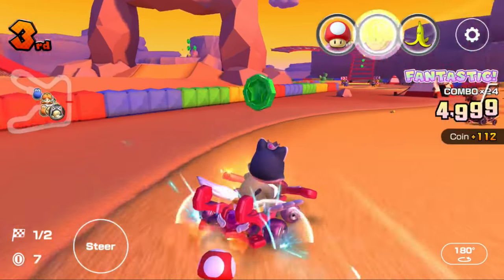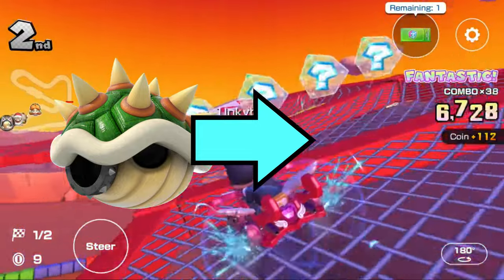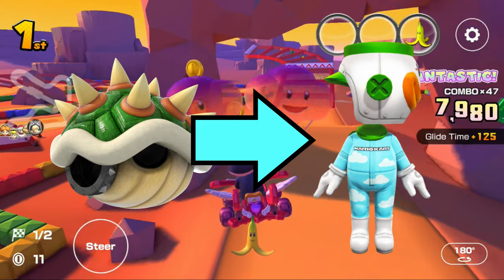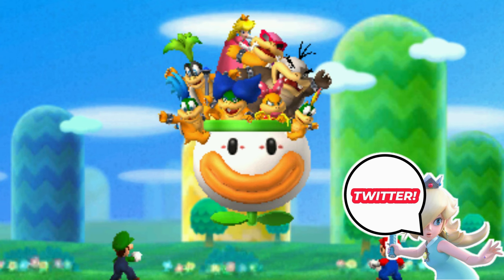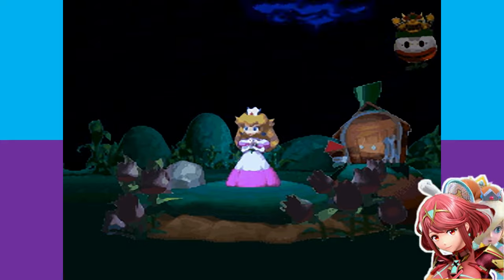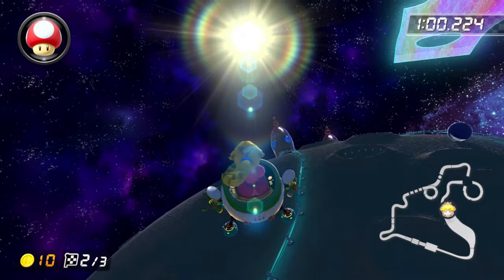Next up is the Bowser Shell. There is only one driver with this item, and it is the final Mii outfit ever introduced in Mario Kart Tour — the Koopa Clown Mii outfit. The reasoning is honestly really genius. This is because Bowser and Bowser Jr., along with the other Koopalings, fly in the Koopa Clown Car circling around the Mushroom Kingdom, kidnapping Princess Peach in the process — which makes it ironic for Princess Peach to be driving this vehicle in the Mario Kart series.